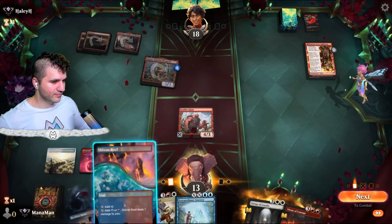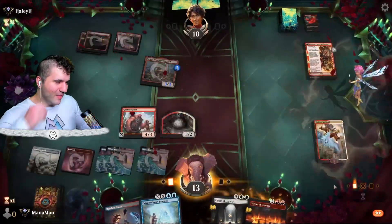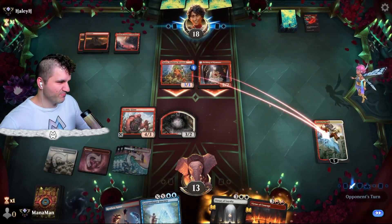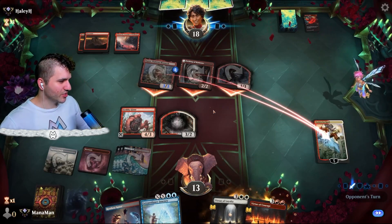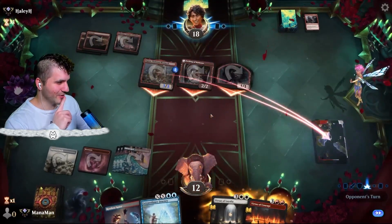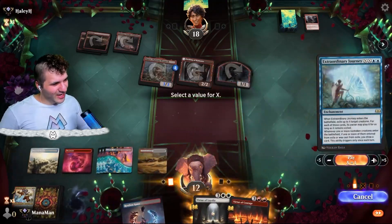Going for Quintorius — do we discover? We have 13 life, maybe we'd rather establish board. If we were at like seven life I'd discover, but at 13 making 3/2 tokens is fine. They attack Quintorius — as long as you're attacking Quintorius and not my face eventually we win the war of attrition. Play with Fire hurts because tokens only have two toughness. Witch's Soccer Frenzy — maybe I should have discovered because now we're down to 12. Now I'm sweating.